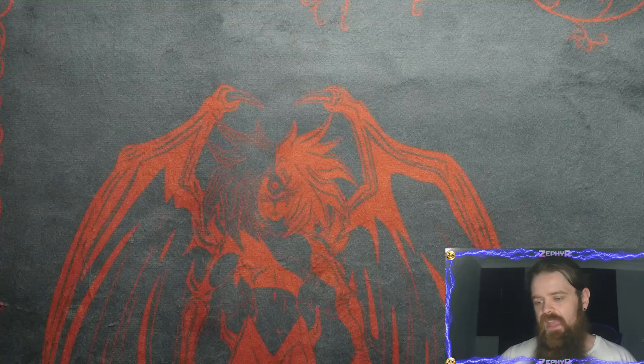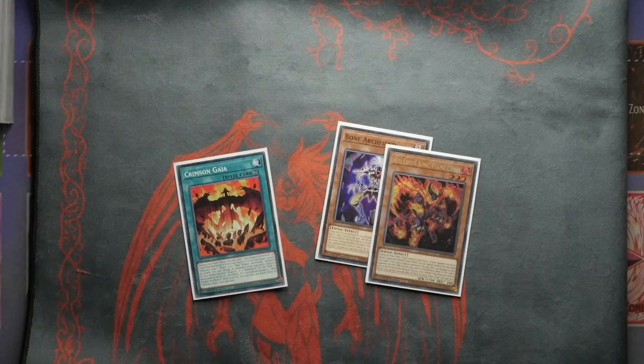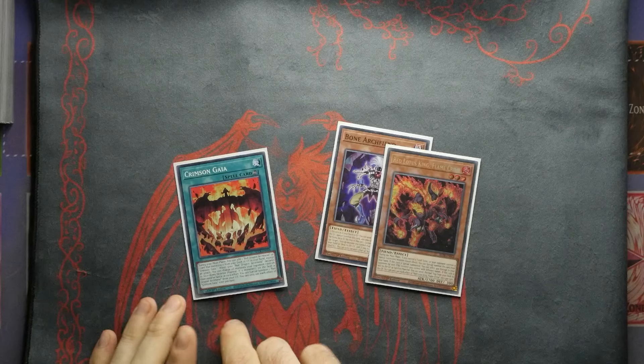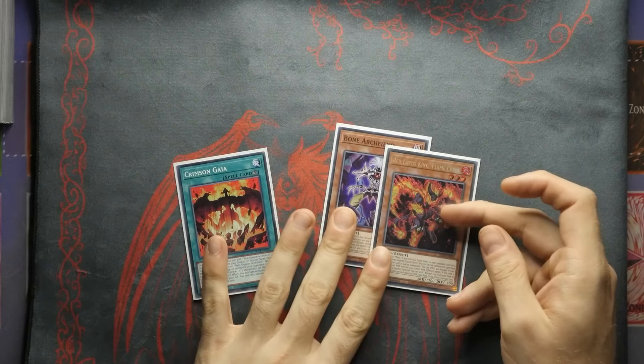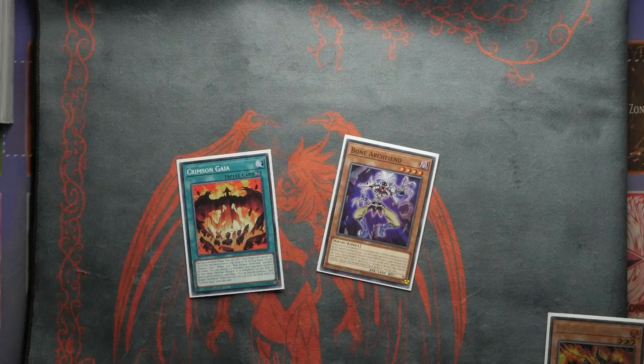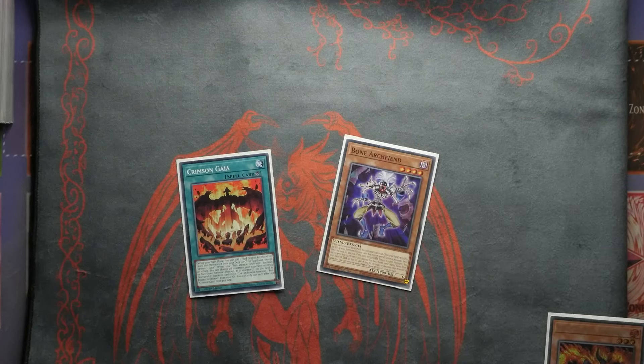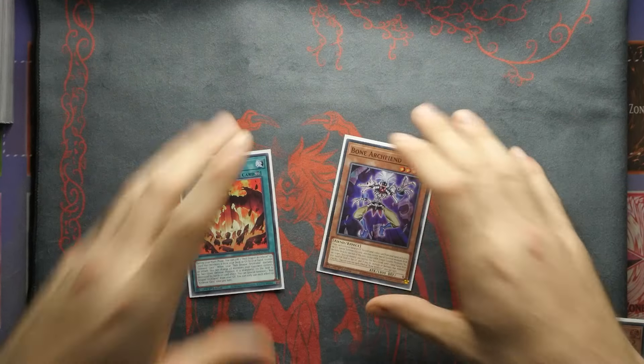So that's it for the entire main deck and extra deck. I'm now going to show you a very cool two-card combo that utilizes the brand new card and sets you up with a very nice defensive board — massive shout out to Joe on this one again. It requires you to have Crimson Gaia and then either Bone Archfiend or hard-opening the Red Lotus. We'll hard open the Bone Archfiend so you can see — you've got more chance of opening Bone Archfiend. Keep in mind the three blank cards here could be hand traps or anything else, but they're not relevant to the combo. You don't need to discard, so we'll just go with the two cards.